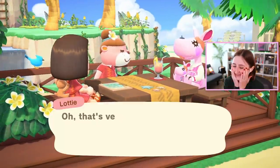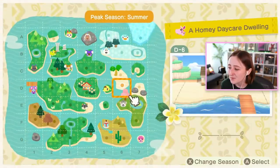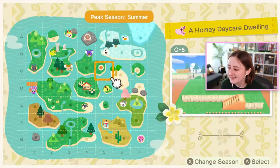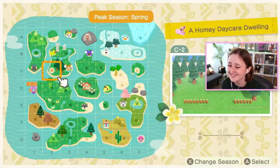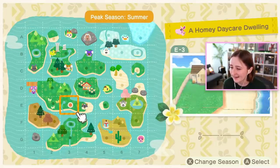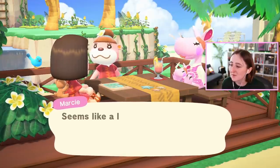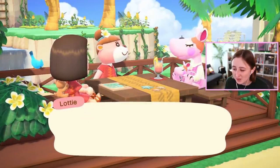Homey daycare dwelling — oh, this is exciting! Choose an island for the client. Well, the problem is, you want a daycare, so it probably shouldn't be on the beach or something. I feel like we might want this to be a bit — I'll put it here. We don't want any water hazards. Doesn't seem safe for the mini kangaroos.